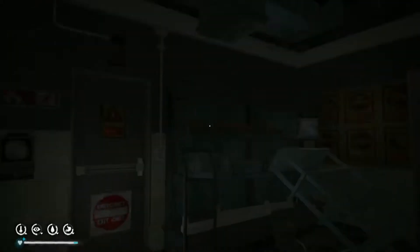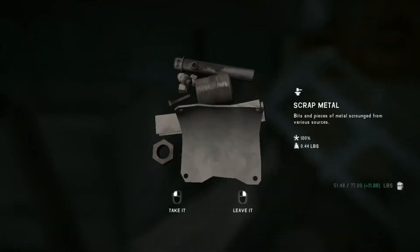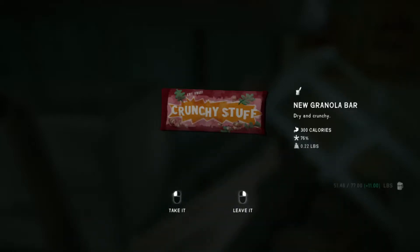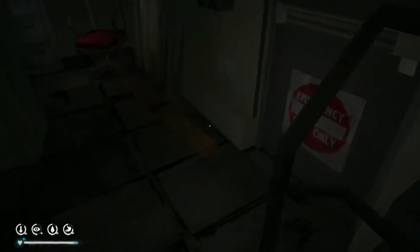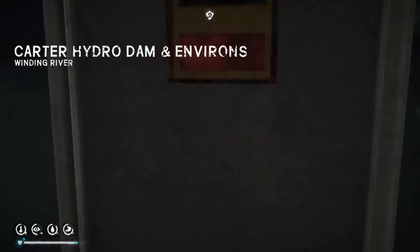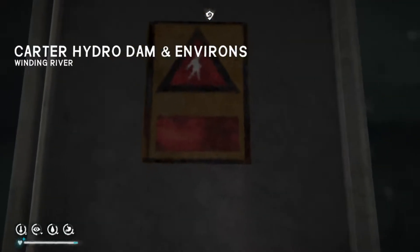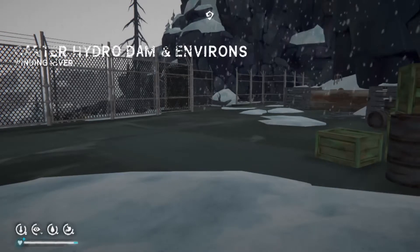Just quickly having a look at what's in that box — scrap metal, which you can use to mend your gun or the lamp — but we're not going to take it because it'll be weighty. Okay, we can't get back in, there's no way to get back in. That's the fire door. Right, now we're going to make our way to Pleasant Valley.